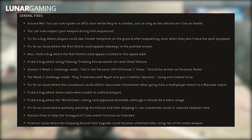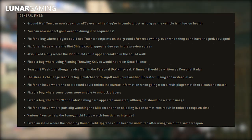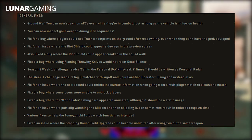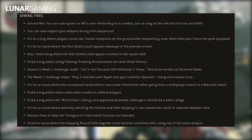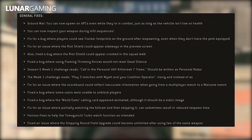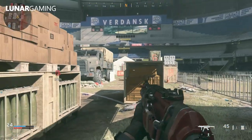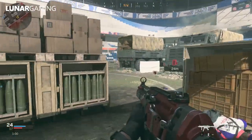The week one challenge reads 'play three matches with Wyatt and your coalition operator' — corrected to 'play three matches with Wyatt using your coalition operator.' Fixed an issue where the scoreboard could reflect inaccurate information when going from a multiplayer match to Warzone. Fixed a bug where users were unable to unblock players. Fixed a bug where the world eater calling card appeared animated. Fixed an issue where partially watching the killcam and then skipping it could result in reduced respawn time. Various fixes to help the Tamagotchi turbo watch function as intended. A fix for an issue where the stopping power field upgrade could become unlimited after using two of the same weapon. For the Call of Duty League, fixed a bug where barrels with integrated suppressors were still available.